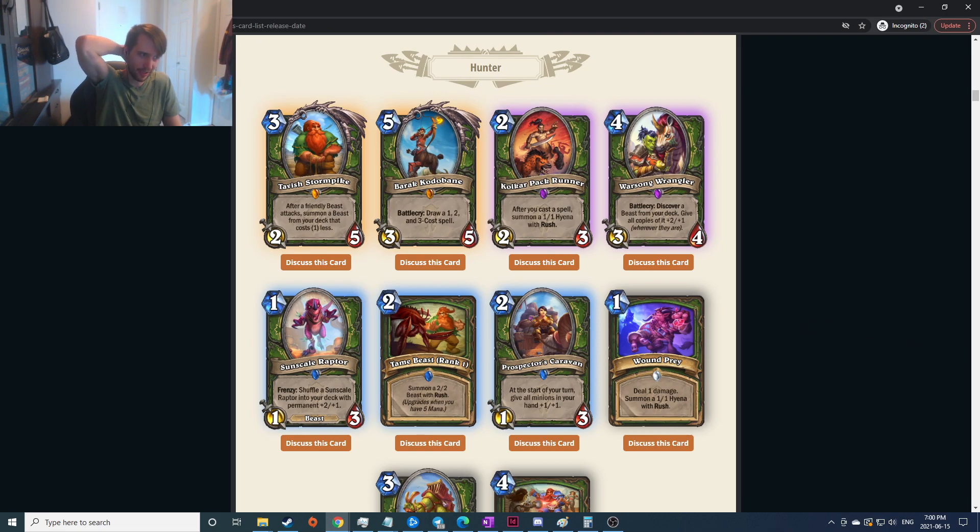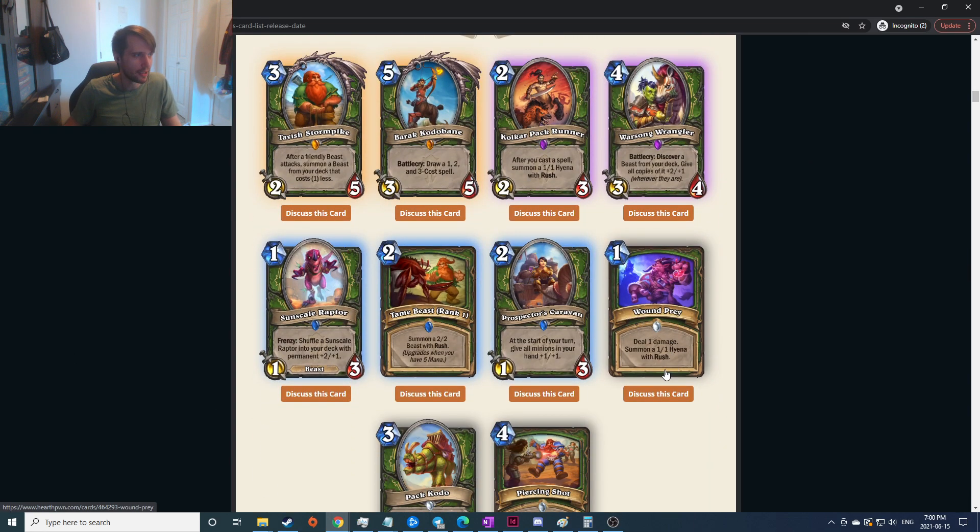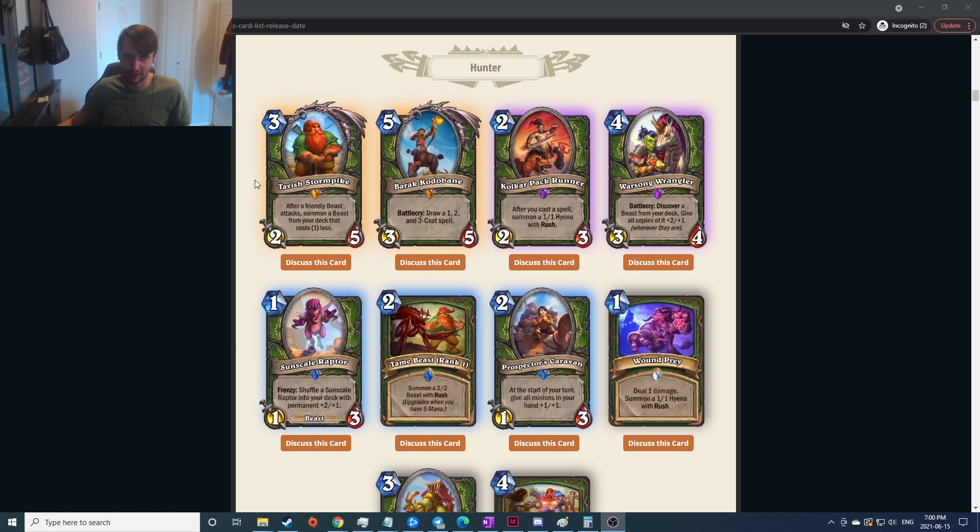Seven two-one two-turtles with taunt — two-four stats, also seems pretty good if you're running a taunt deck. Druid right now is like 30 to 40 win rate in arena — interesting. Maybe these are good for Druid but complete trash otherwise.